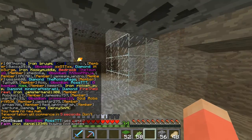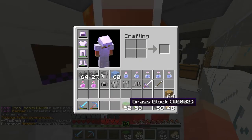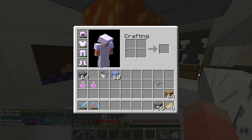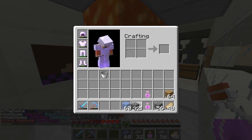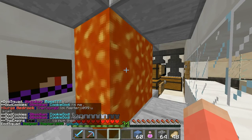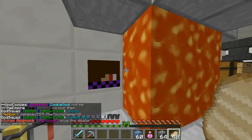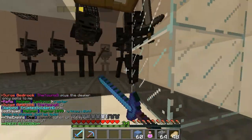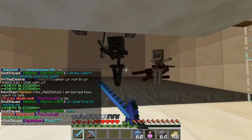I actually forgot to show you something — this is a really easy method, but it's a high-level, experienced-player method. You have to play factions for a while to be able to afford this, on this server at least. On the Archon it costs a lot more money. So with this farm, we basically just kill the mobs and get tons of XP. We can make them drop items but it's not that great.